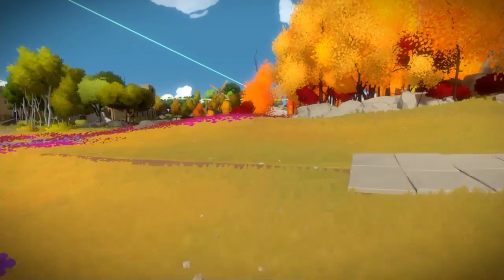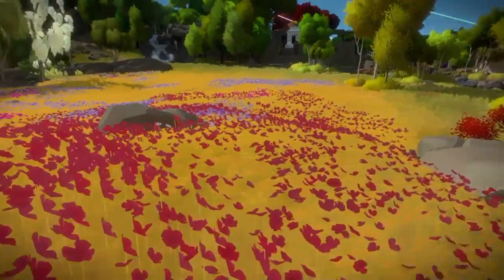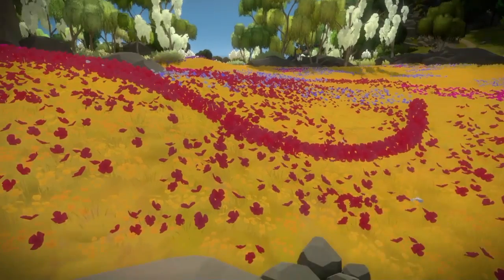Now we're going to go straight over here to the magenta colored flowers. And once again, if you get in the right position, you're going to see the puzzle.